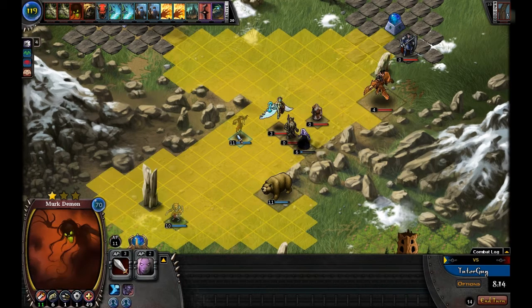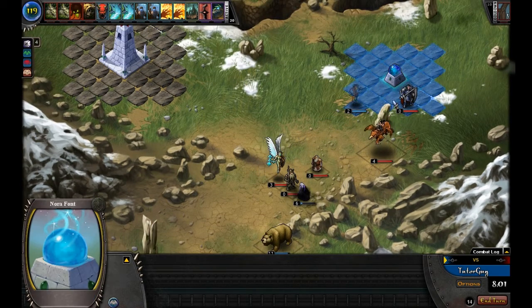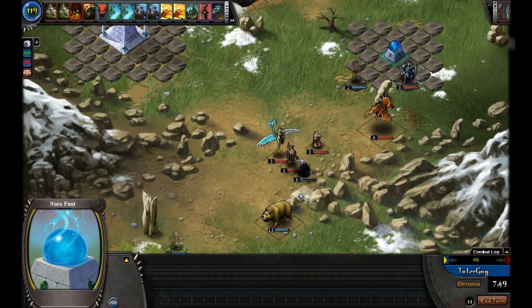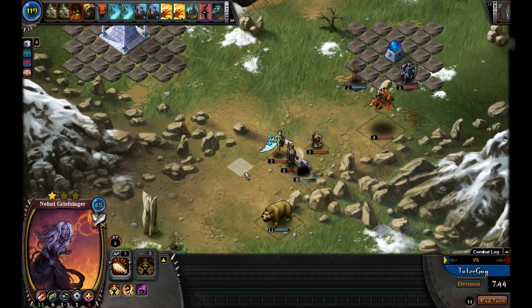What we're going to do is contest the computer's font with our Merc Demon. Since he's stealthed and the computer doesn't have any de-stealthing units, we're going to sneak him up behind enemy lines and put him into the enemy font. Once we contest this font, the computer will not only be unable to deploy any champions there, but he also loses his 12 Nora per turn that comes as a result of that.